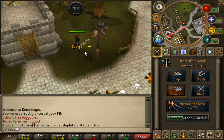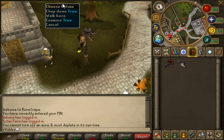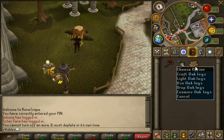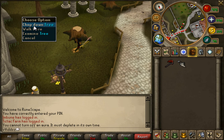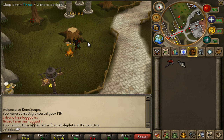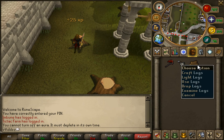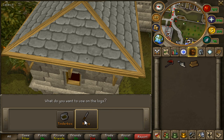Your Bone Crusher should grind the bones automatically so you don't have to pick them up and bury them. After that, come down and chop the oak tree. Light the first log you get — normally you get about two logs from the oak tree. Then craft one of the logs into a bow.